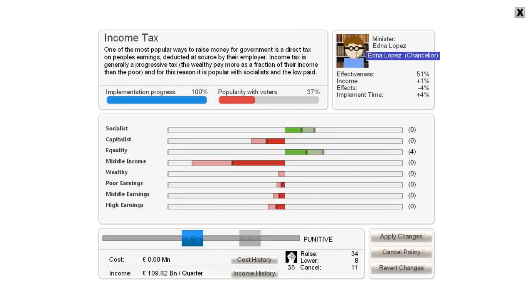One of the other things with ministers is they actually get a little bit bitter and cynical over time. So they get more experience and their effectiveness goes up, but they also get shorter-tempered. So if you upset the voter pressure groups that they like, they're more likely to resign over time. Keeping your original cabinet together as they become more experienced is going to get harder.